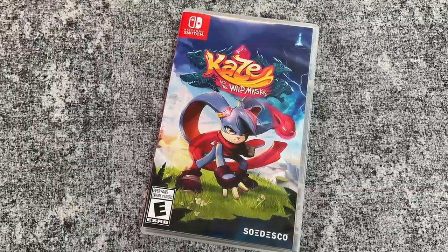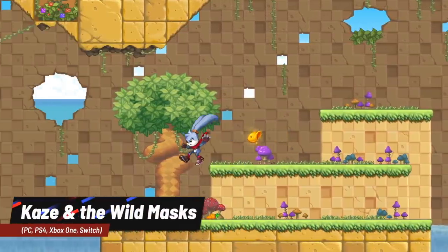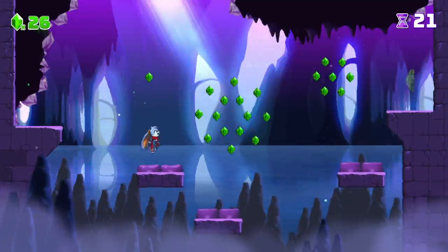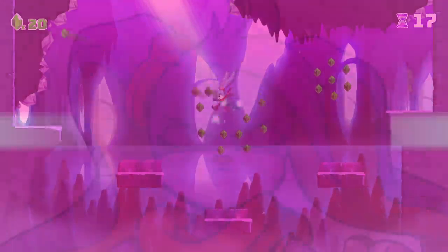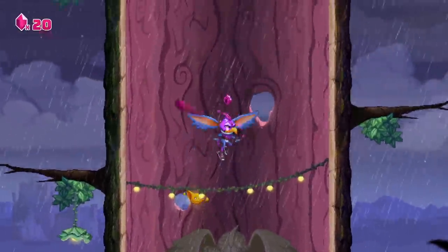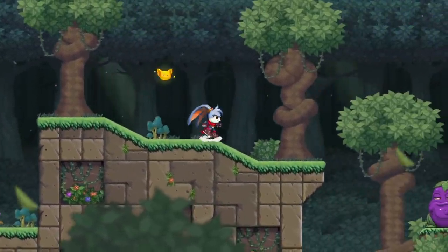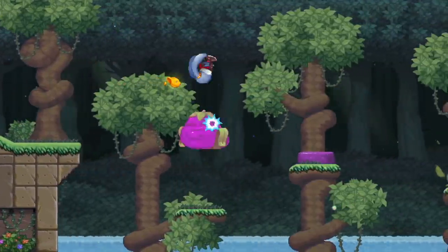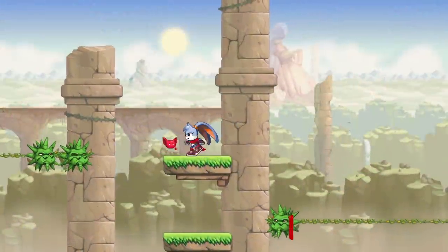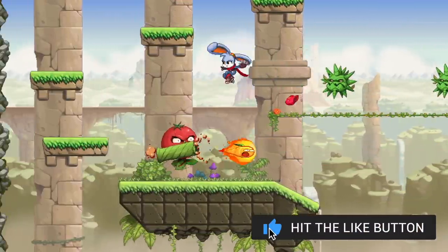Next is a title you may not have heard of — Kaze and the Wild Masks. This is 100% a 90s-style 2D platforming game in the best possible way. You play as Kaze, trying to save her friend from a curse, across over 30 levels plus an additional 50 bonus levels. As you progress, you acquire wild masks that give you additional powers from a lizard, shark, tiger, or eagle, keeping the gameplay fresh and interesting. It's a truly beautiful pixel art game with solid controls, clocking in around six hours — it doesn't overstay its welcome. And it got a physical release for 20 bucks or less.